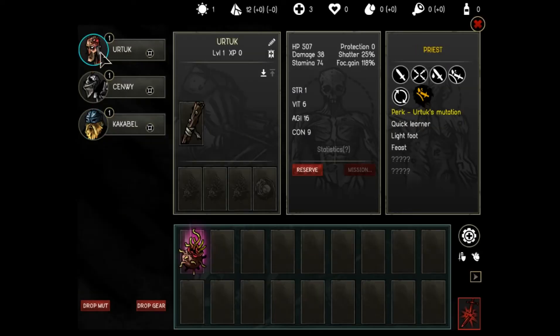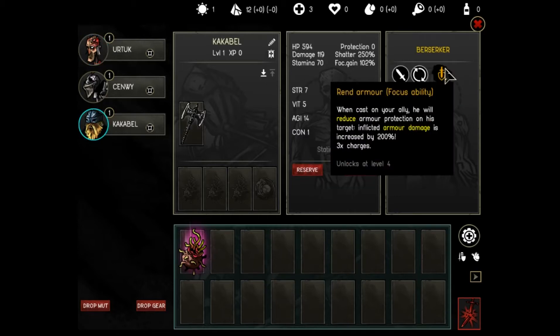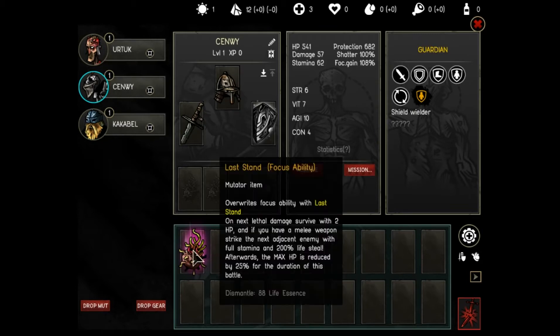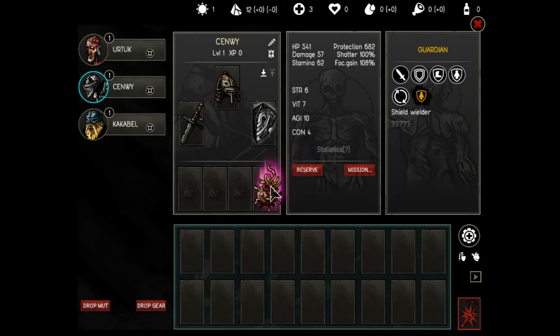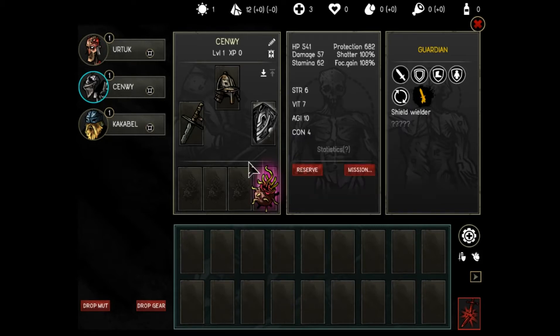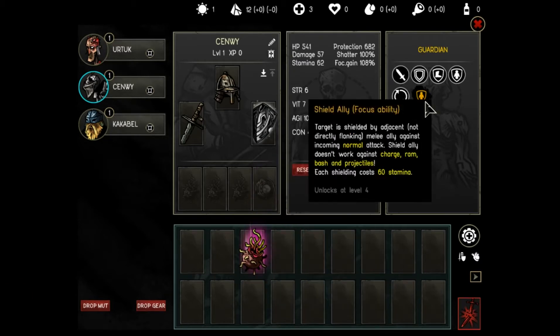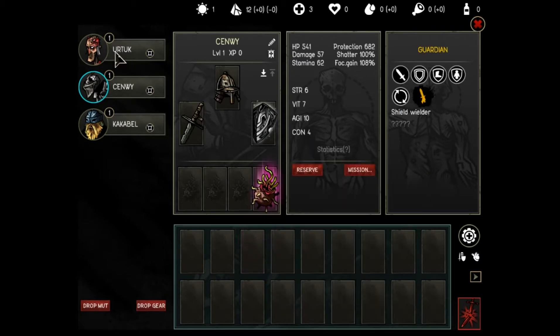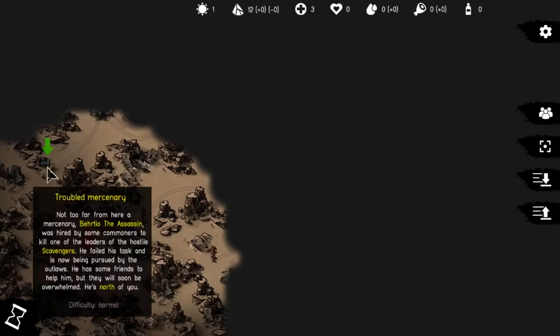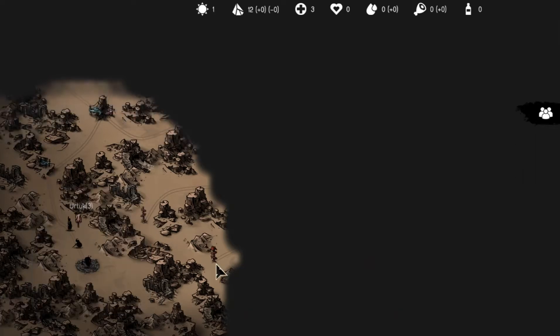Starting off here. With the berserker getting the Rending Armor focus ability, I find it's better nowadays to give the Last Stand ability to the knight if you're going with the default setup. Last Stand is a very nice ability to have, and I prefer it over Sealed Ally. Personally I find Aegis is better than Sealed Ally for focus ability anyway. We only have one encounter we can go to, and we'll get an assassin early on — that's not too bad.